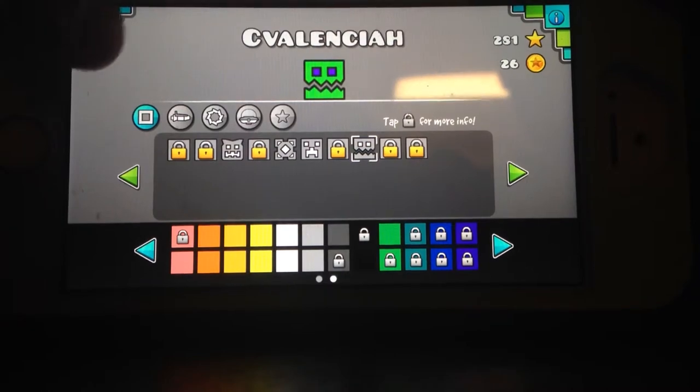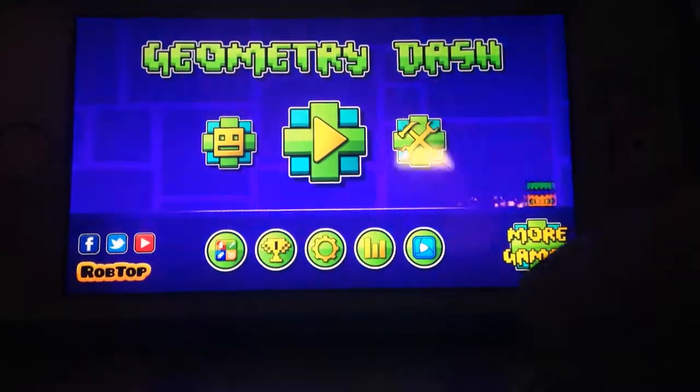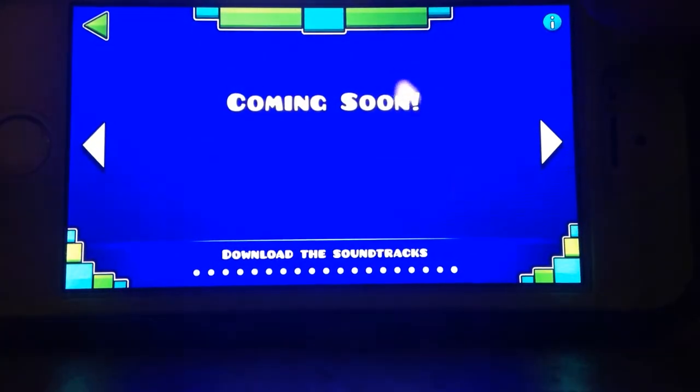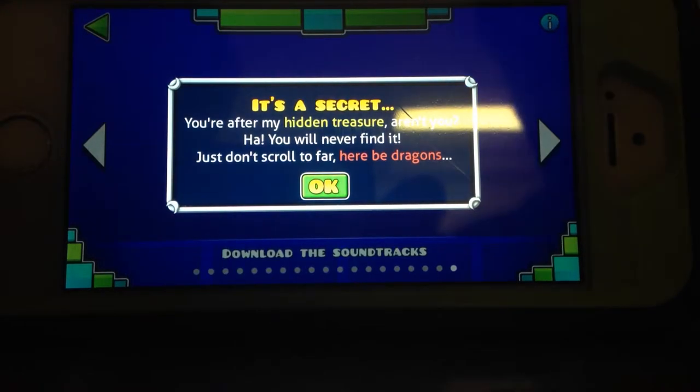So I'm going to try to do it. What you basically got to do is go to your main screen, go to the play button, go all the way to the back one. You see the little eye in the top corner and you tap it. It says it's a secret.